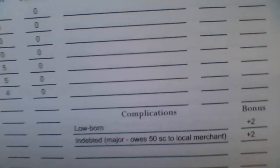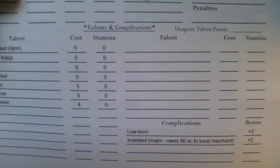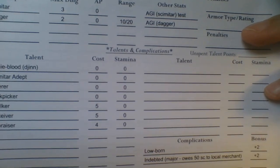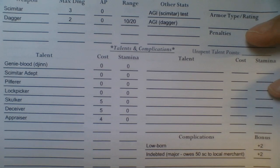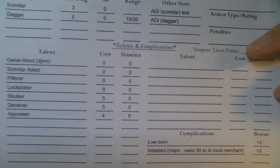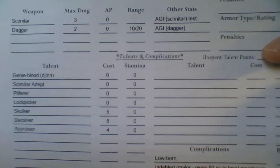We're at 36 minutes — I figured this would be a somewhat long video. Down here in the complications, we kind of went over those already: Lowborn and Indebted. There's also a whole section for more talents. One game design goal I tried here is that, like with Savage Kingdoms and other systems, you have talents and skills which are kind of separate. I thought: why don't we just get rid of skills and let talents govern most everything?